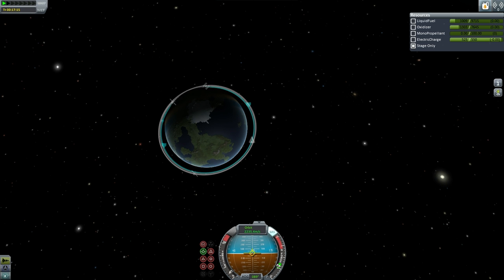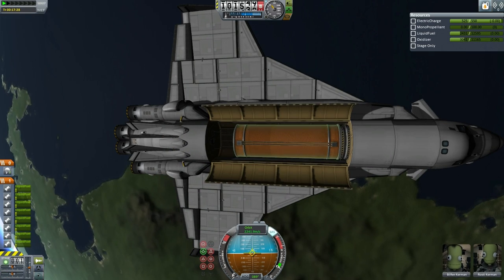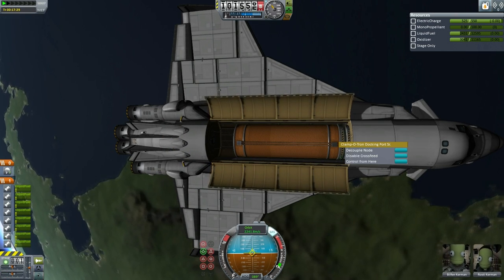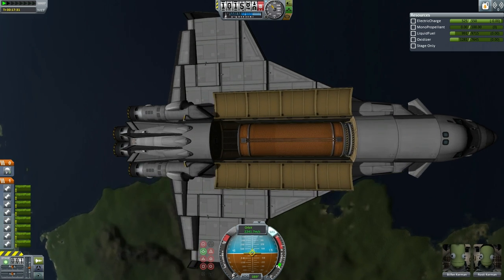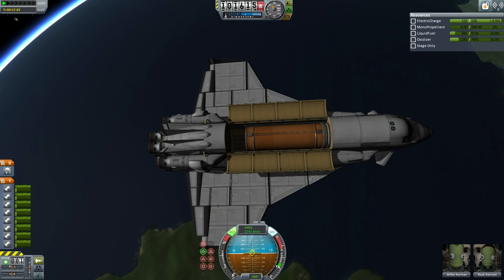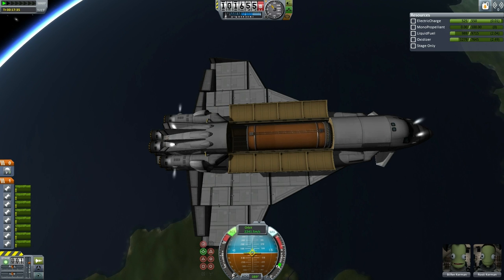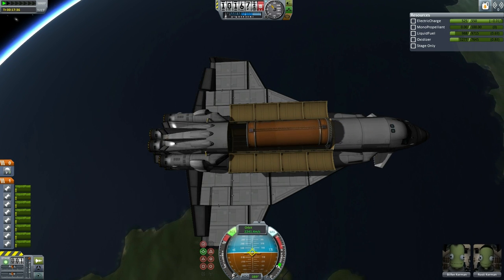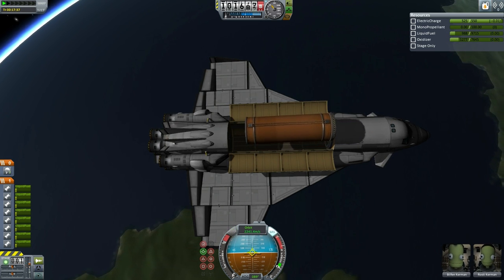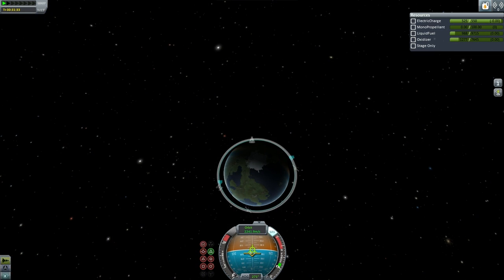It does look like the oxidizer is excessive, so on future flights the EDB will have to reduce the amount of oxidizer and increase the amount of liquid fuel. Here we have payload deployment — it's just a 20-ton tank, half full of fuel. The shuttle will have to use its Vernor ports to move itself away from the payload, and the RCS system is well balanced on the shuttle, at least for that maneuver.